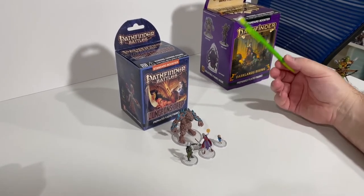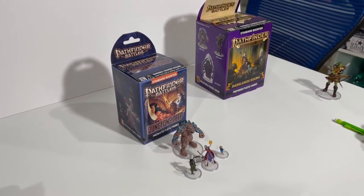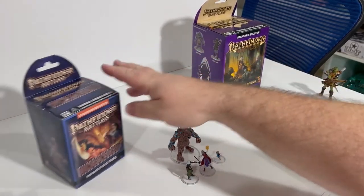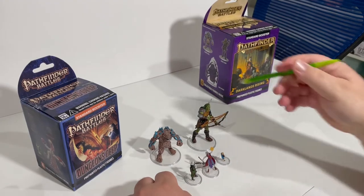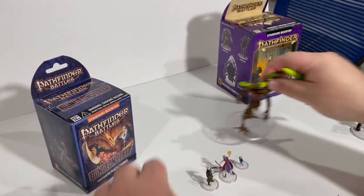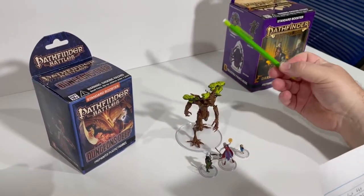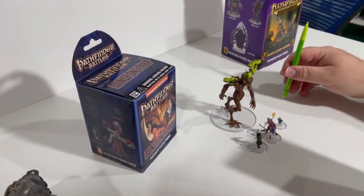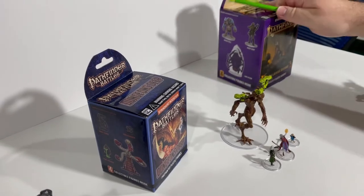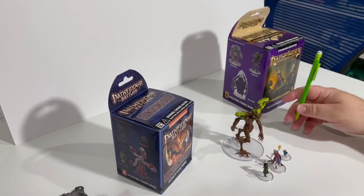These are all Pathfinder Battles. D&D has their own line called Icons of the Realm which I'm pretty sure follows the same format, though I don't personally collect those. When they got to Legendary Encounters they tried something different - you could get one large or one huge mini. With that change they raised the MSRP from $511 for a case up to $575, saying the price increase was due to the larger box creating more shipping costs.